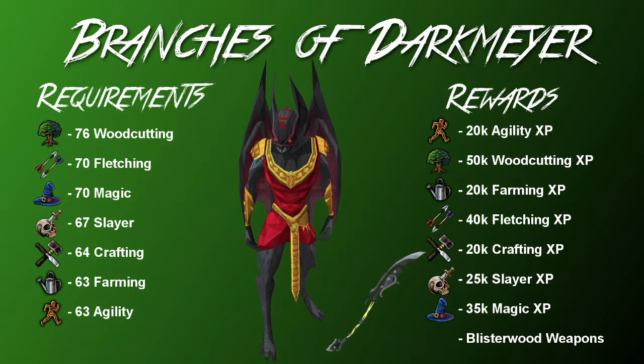The second-to-last quest recommendation is Branches of Darkmeyer. It's a relatively high-level quest with some high skill requirements — 63 Farming and 76 Woodcutting are still evading me on my own Iron Man, but I'll be getting to it soon. The main reason to do this quest is that you get the Blisterwood weapons at the bottom of the rewards list. These are tier 70 non-degradable weapons, which makes them extremely useful once you hit 70 in your combat stats. You can get ranged, magic, and melee weapons from the Blisterwood material, so I can't recommend enough getting those stats and doing this quest as soon as you can.